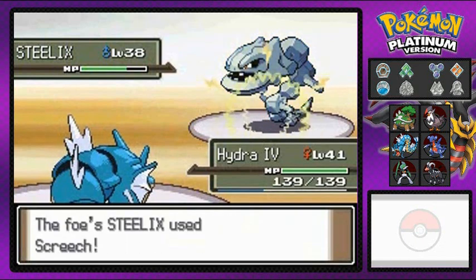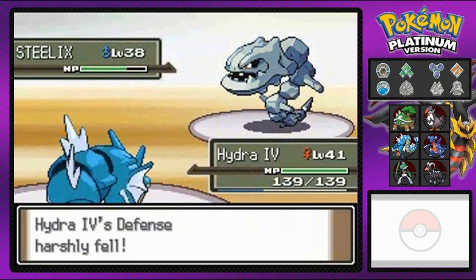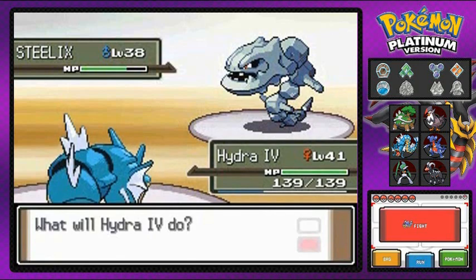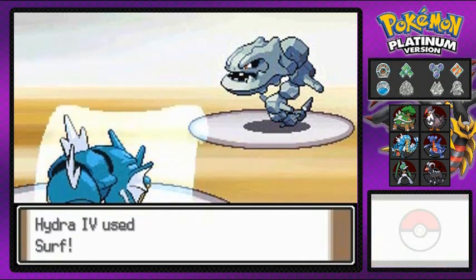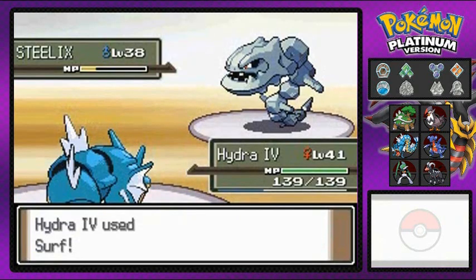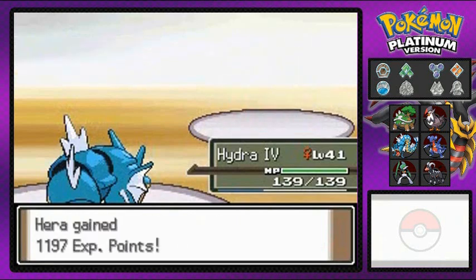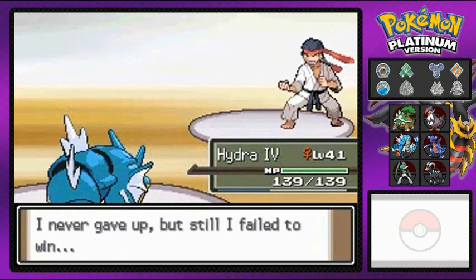You know what that means, right? Steelix is still trying to make us faint — lowering our defense with Screech to make us faint real easily. So I'm gonna go with the Surf attack. Oh yeah, it does it. It really does. Kicked your butt all over the place! That is how you do it right there, guys. Flexing my muscles right now.